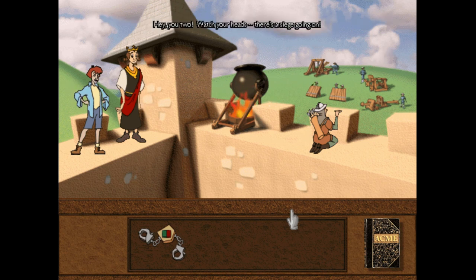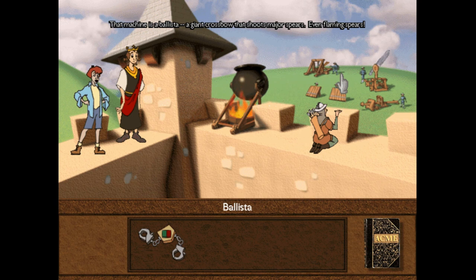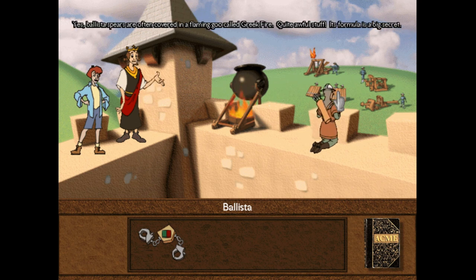Hey, you two. Watch your heads — there's a siege going on. A siege? That explains all the soldiers outside. We'll help you withstand this siege. That machine is a ballista, a giant crossbow that shoots major spears, even flaming spears. Ballista spears are often covered in a flaming pool called Greek fire. Quite awful stuff. Each formula is a big secret.